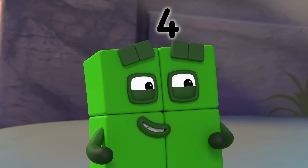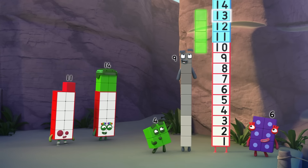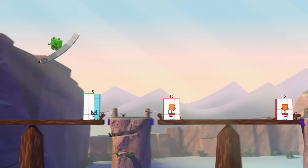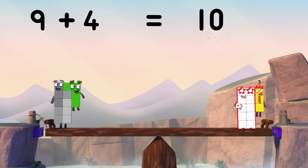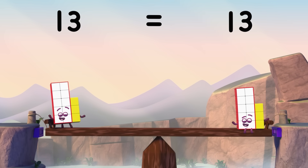And after that, we need 3 more blocks. So that adds up to 1, 2, 3, 4 — 4 blocks! Square power! 9 plus 4 equals 10 plus 3. And both sides equal 13!